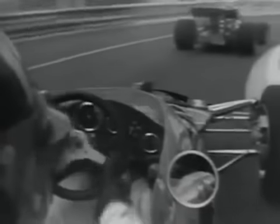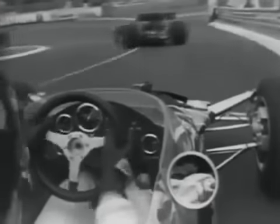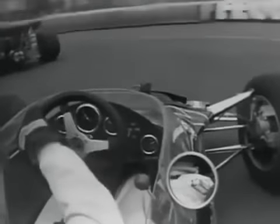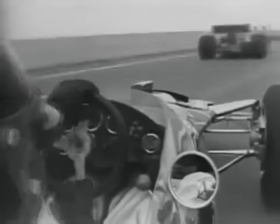We then chuck it round this right-hander, and a very short, sharp squirt in second gear down to the Station Hairpin, down into first. Sometimes the tyres lock up here under braking in the front. We run round the first gear corner, with very sharp acceleration there, up into second, second gear around the next right-hander.